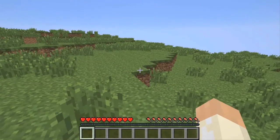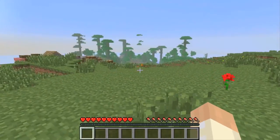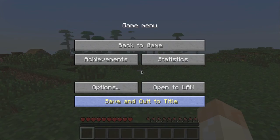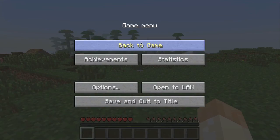Okay, here we are in a lovely fresh world. There's a village over there. What we want to do first of all, just to prevent anything from spawning straight away, is go into our options and make sure we're on peaceful. If you're not on peaceful, change it to peaceful quickly and then press done. So we're on peaceful, back to our game.